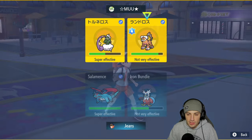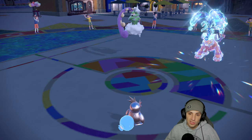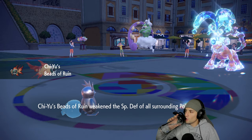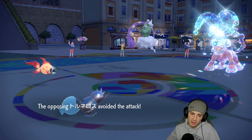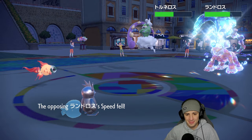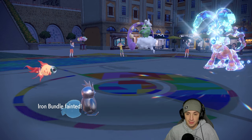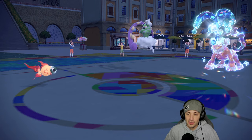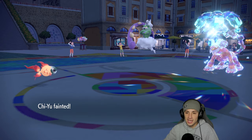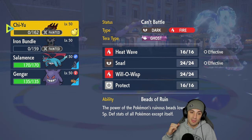I'm gonna swap Salamence out — Icy Wind should KO Tornadus with Chi-Yu on the field. We're really just hoping no Rock Slides come here targeting Iron Bundle. Icy Wind misses somebody — of course, man! That hurts because Tornadus should be dead. That's some bad RNG. Stop and Catch 'Em slides over this way — that's bad because Tornadus should die to that Icy Wind and Stop and Catch 'Em should have been targeting Iron Bundle who would soak it.